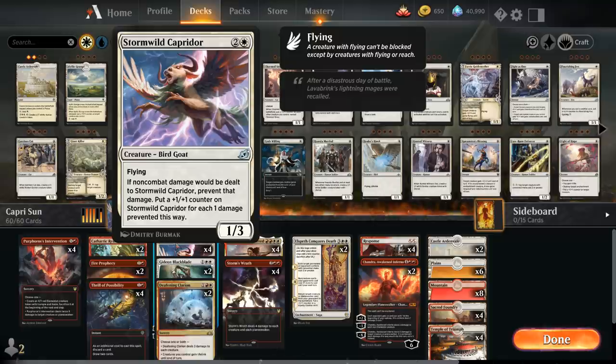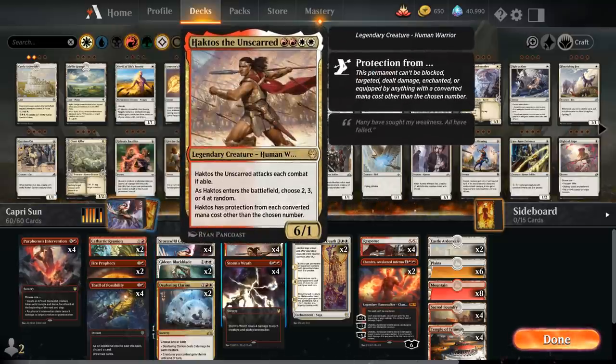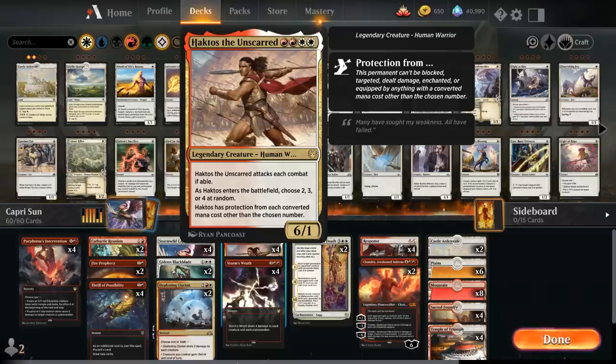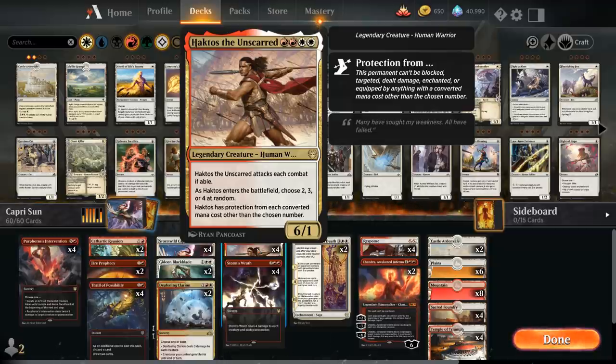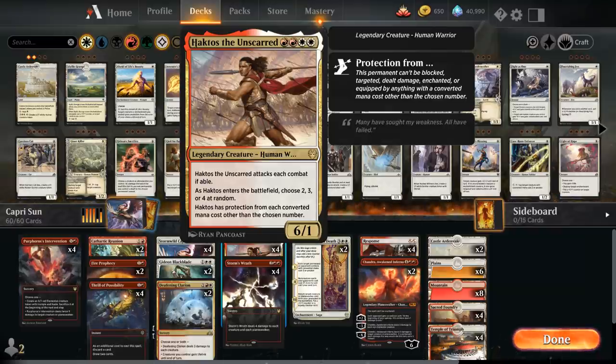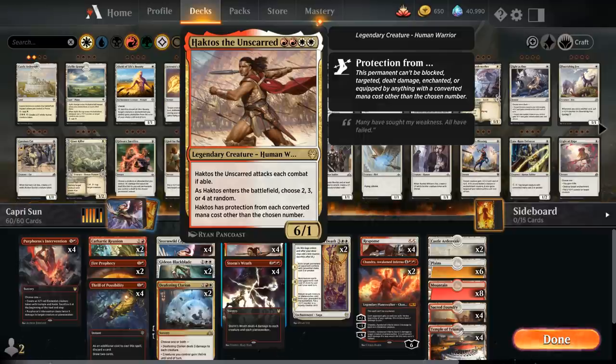The other threat in the deck is Haktos the Unscarred, a 4-mana 6/1 legendary human warrior. When it enters the battlefield, we choose a random number between 2, 3, and 4, and Haktos has protection from each converted mana cost other than the chosen number — much like Achilles. Haktos is also forced to attack each combat if able.